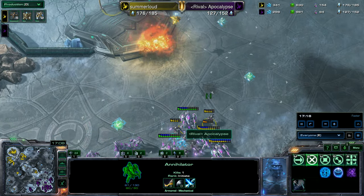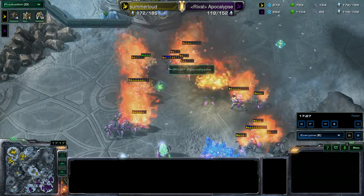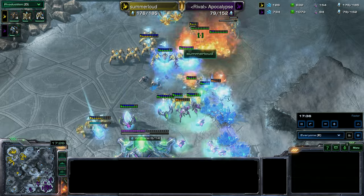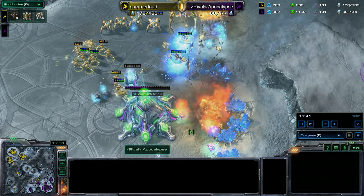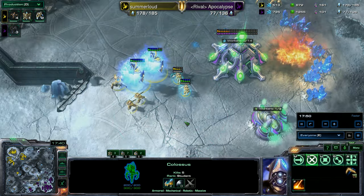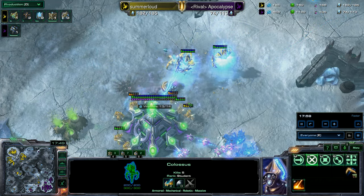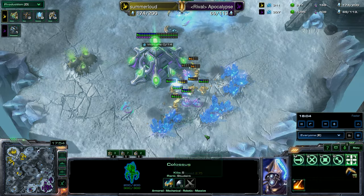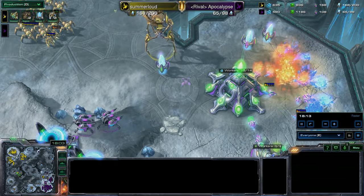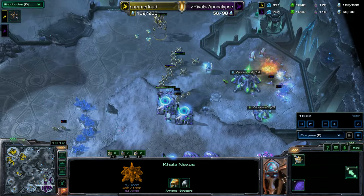Summerloud realizes Apocalypse just lost a lot and decides to push with the rest of his units — the supply difference is becoming huge. Apocalypse's third base going down, Firestorm going down in the Mineral Line. These Colossi certainly tipped the balance in Summerloud's favor. Apocalypse managed to kill a few of them, but not without running a lot of his units into the Firestorm. All these probes going down in Apocalypse's base — he does have one Dark Templar trying to hold on, but it probably won't be enough. Will some Fanatics harassing Summerloud's sneaky fourth base be enough as Apocalypse is horribly behind in supply?